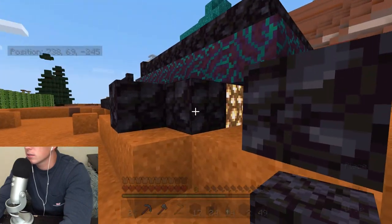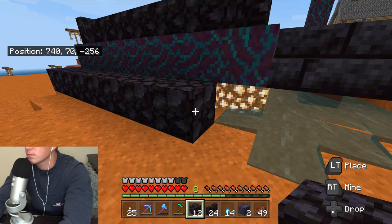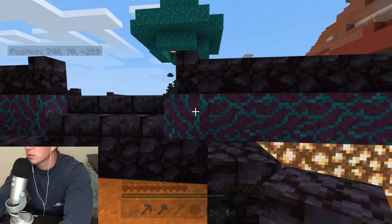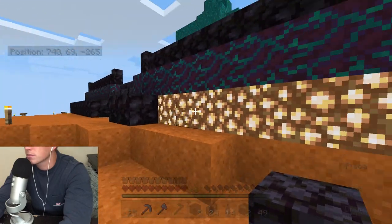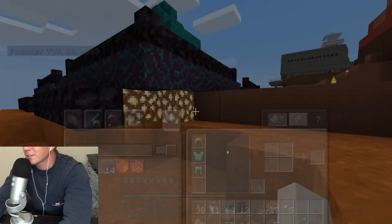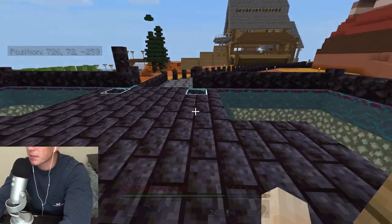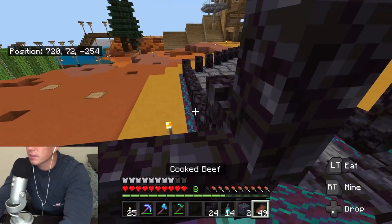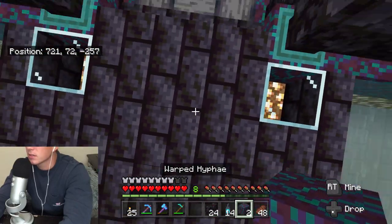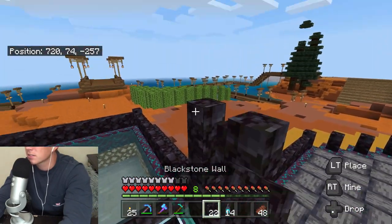Let's go ahead and place some blocks in here. I'll place that there, put that there. Perfect. Looks like I'm out of blackstone. Let's head back here. I want to see how these soul lanterns look attached to the blackstone wall.